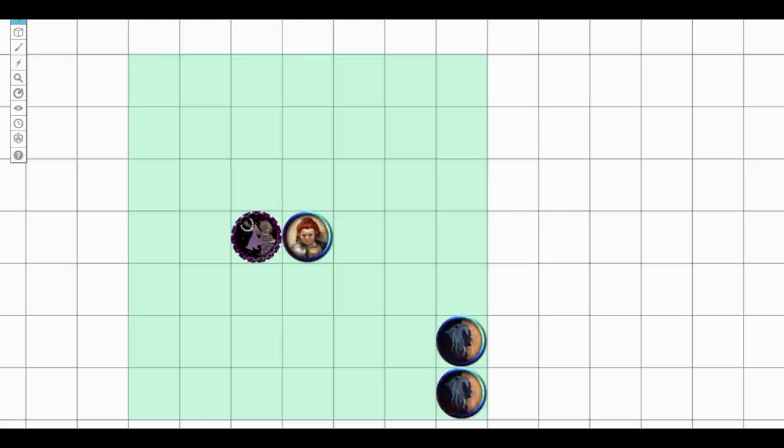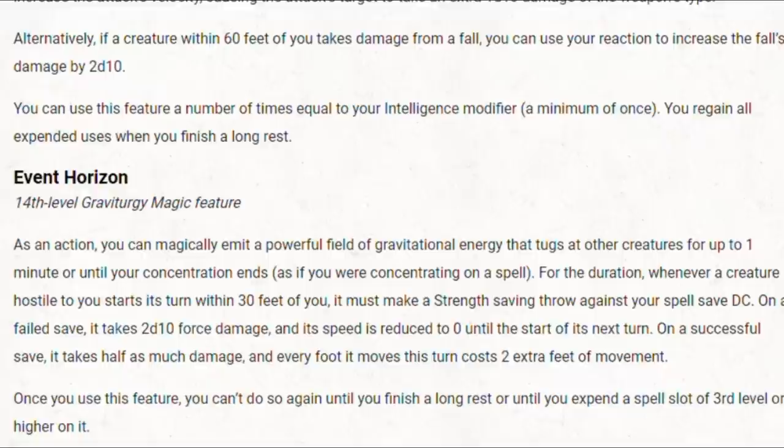Event Horizon is an action-activated ability that magically emits a powerful gravitational field for up to one minute or until concentration ends. Whenever a creature hostile to you starts their turn within 30 feet, they make a Strength saving throw. On a failed save, they take 2d10 force damage and their speed is reduced to 0 until the start of their next turn. On a successful save, they take half damage and every foot of movement costs 2 extra feet — meaning moving one 5-foot square costs 15 feet of movement.